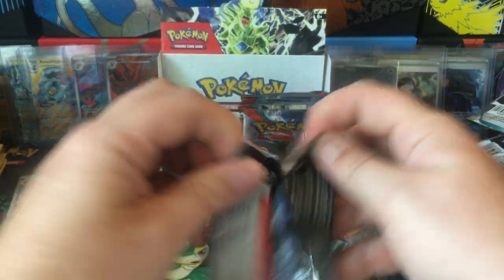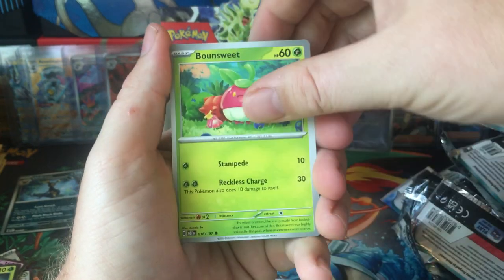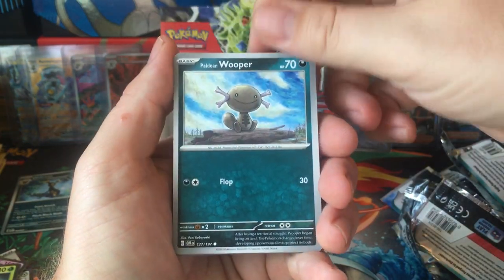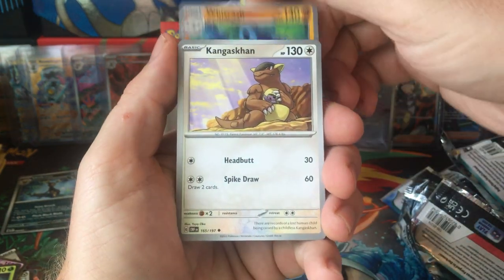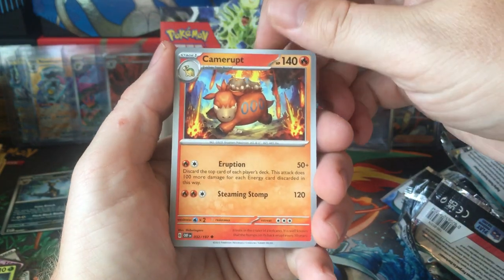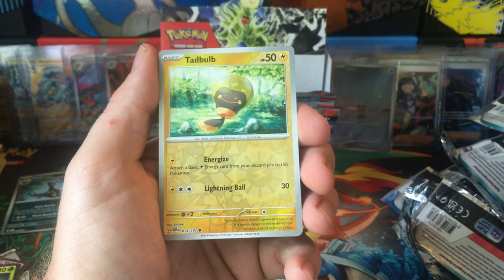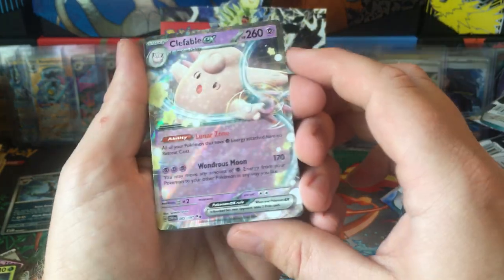Got seven packs left. Bounsweet, Vulpix, Phantomp, Bulbain, Whooper, Whiscash, Kangaskhan — that would be the first Kangaskhan I've seen — Camerupt. Rhyme Reverse, Tadbulb Reverse, and Clefable EX. Definitely haven't seen that one.